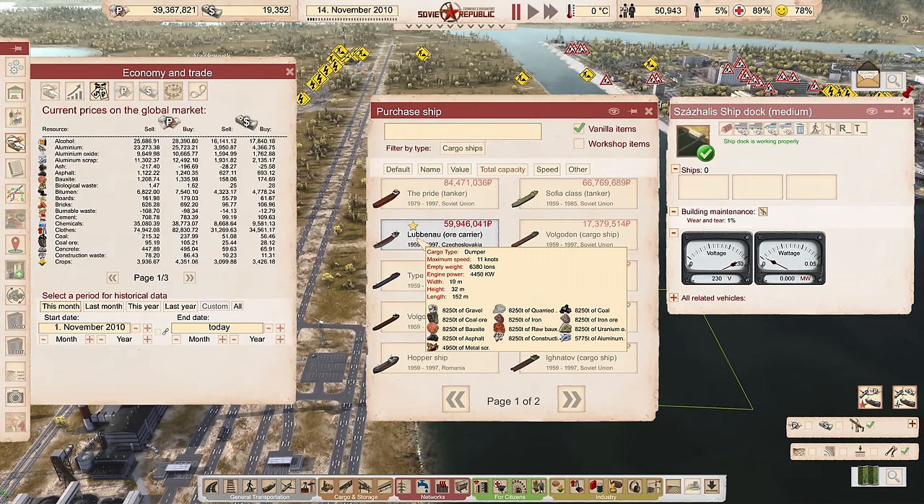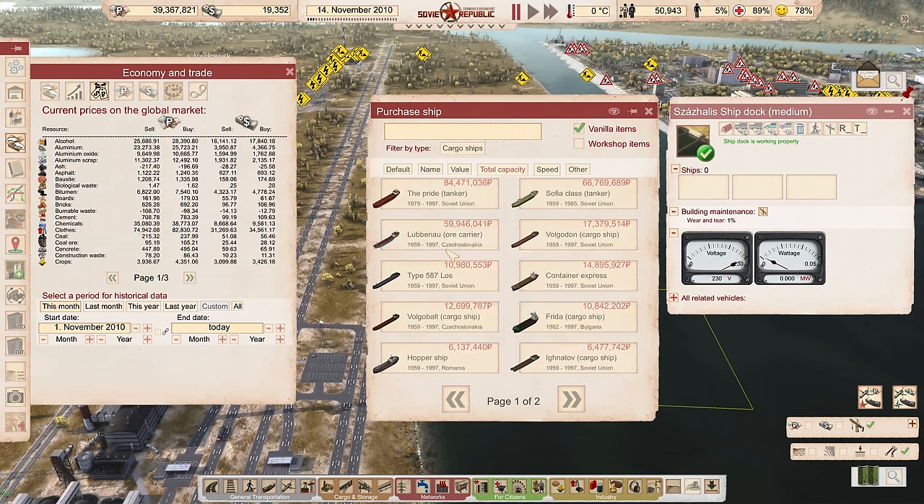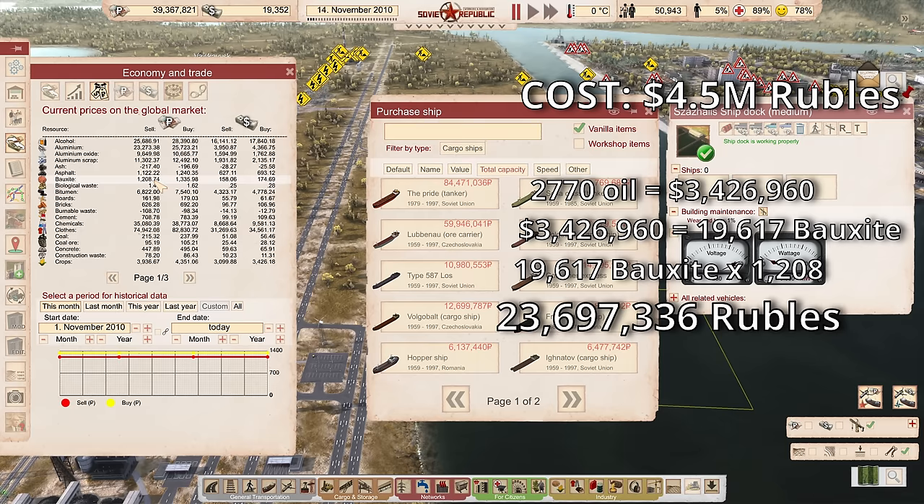With two ore carriers I can move 16,500 tons at a time. Both ore carriers are traveling at 11 knots while the oil ship travels at 8 knots, so these ships will be able to move a little bit faster than the oil ship. That means they can move just a little more than the ratio. I can buy 19,617 tons but only move 16,500 per trip — there's about 3,000 to 3,500 extra units of bauxite on the tail end, which those faster boats will handle.